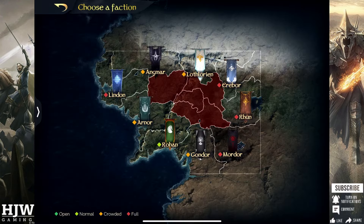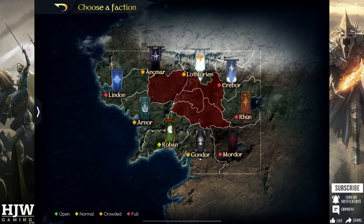Next I want to talk through the various individual ring skills you get for choosing your faction within Rise to War. Each faction has its own individual ring skill and this could help shape which faction you decide to choose and will definitely shape the way you choose to play that faction.